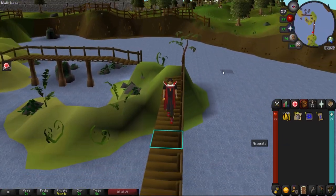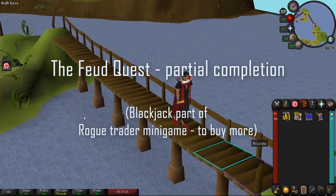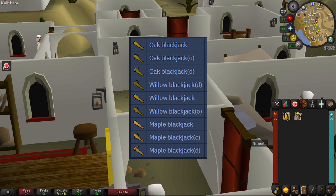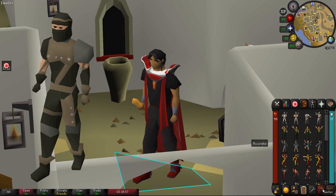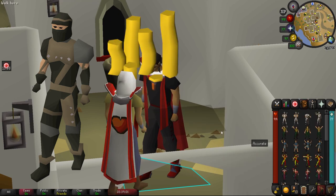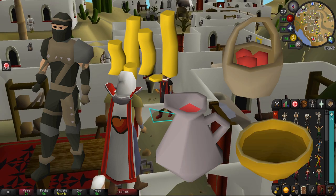The only requirement to start blackjacking is partial completion of the Feud quest up to the blackjacking section. All you really need is any blackjack — they all work the same. Additionally I'd recommend bringing the Rogue's outfit for twice as much money, GP to unnote food, wines if you're an iron man, an HPK for the two times health regen, and a food that maintains its inventory slot after you eat it.